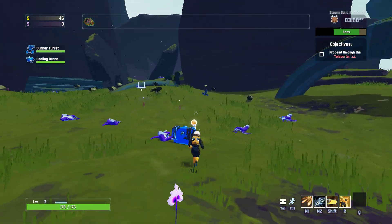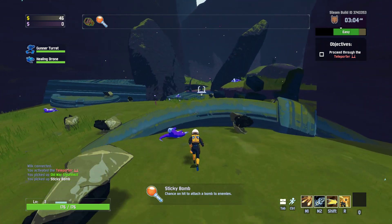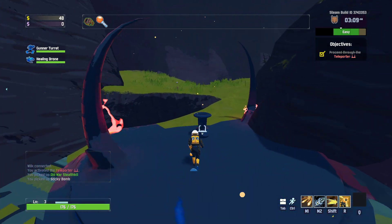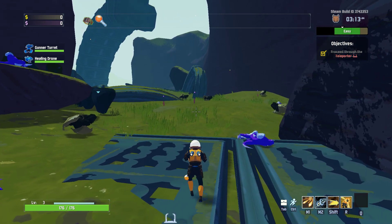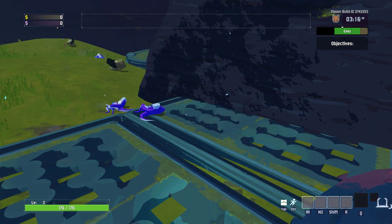Sticky bombs. Maybe we're getting lucky again and getting a turret nearby the other boss — that would be super, super good. Two items. All three, technically if you will.